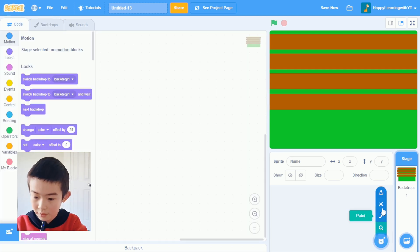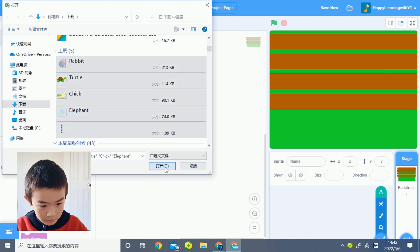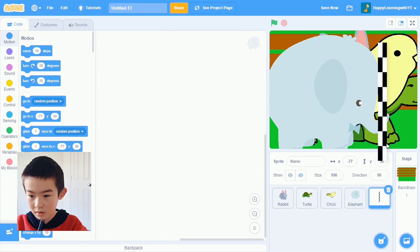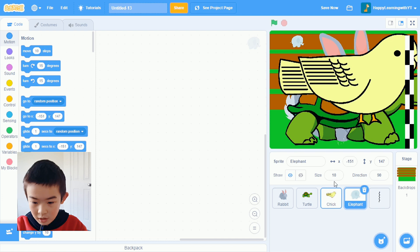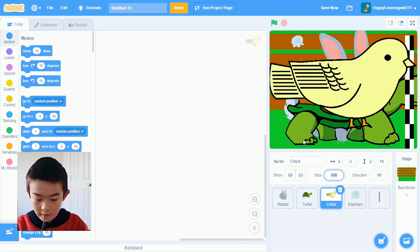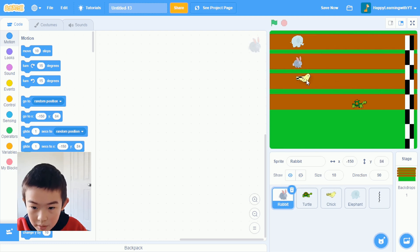Now let's get the sprites. First let's upload — rabbit, turtle, chick, and elephant. We're also going to have the ending part right here. These animals have to change their size. I'm going to give elephant size 10 — yeah, that quite fits on the track. Chick — or maybe bird — also 13. And this is also 13.